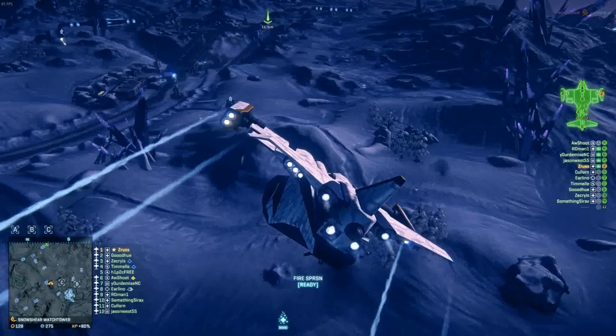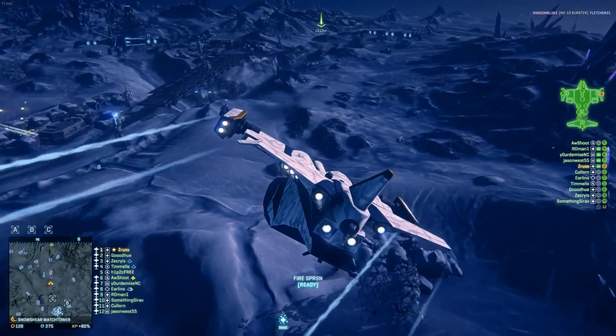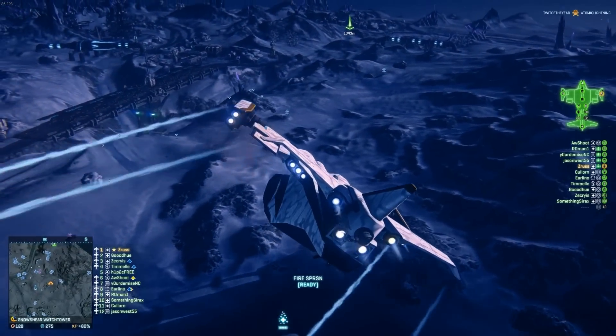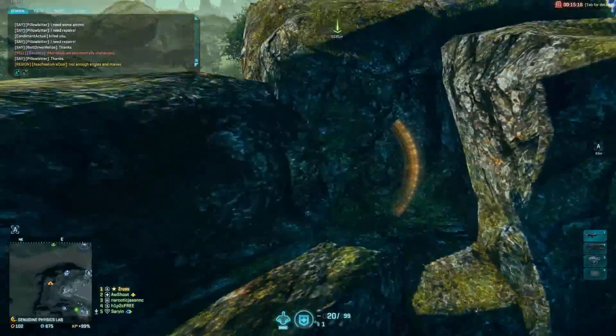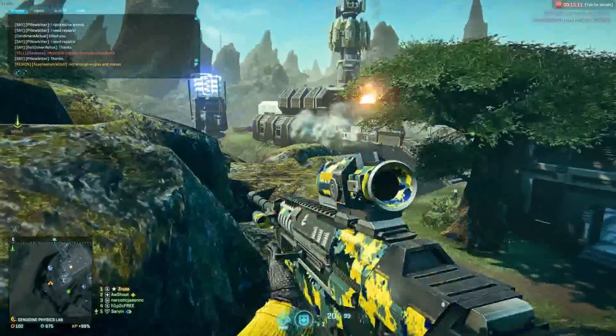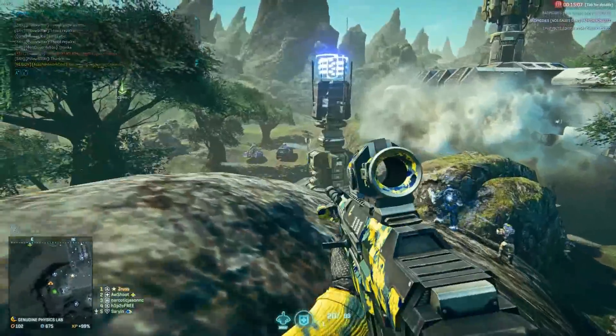Next you've got Esamir. This is a polar continent made up of icy deserts and frozen riverbeds, all of which are broken up by rocky mountains and towering crystals. Next you've got Amerish. This continent is comprised of rolling green fields and forests, also broken up by rocky mountains and hills. This continent is also very similar to Koltyr.